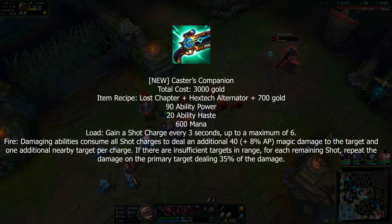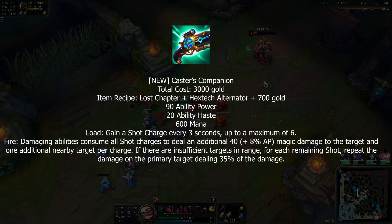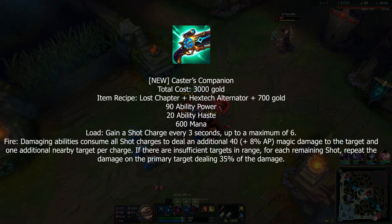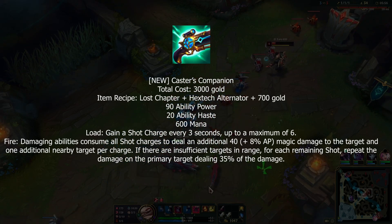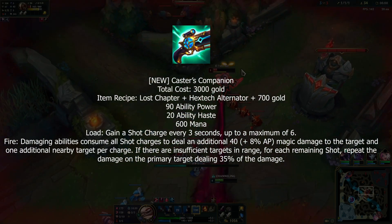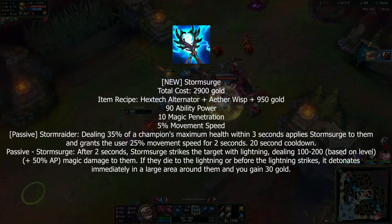Next is Caster's Companion — basically a direct replacement for Night Harvester with a bit of Luden's in there. It gives you AP, ability haste, and mana, and charges up six bolts. All bolts are released when you hit an enemy with an ability, and if they're isolated they take the damage again at 35%.